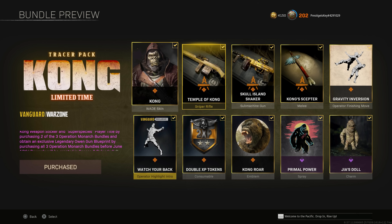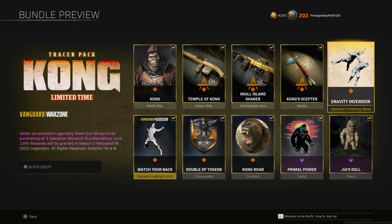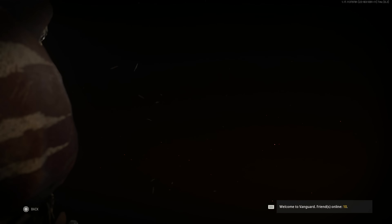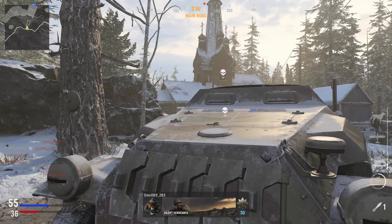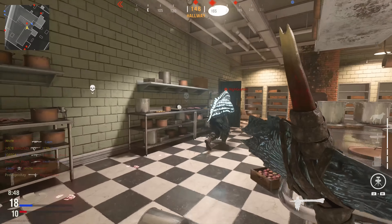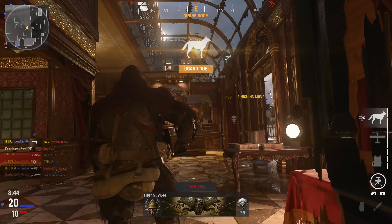A little bit earlier today, the highly anticipated King Kong pack ended up releasing in Vanguard and Warzone. There's one item in particular that caught my attention, and it's this finishing move called Gravity Inversion. The preview is nice, but you really don't understand the gravity of the situation until you grab an enemy in-game and realize you chuck them across the map like a piece of garbage. Flying like a ragdoll couldn't be more enjoyable. In this video today, I'm going to be doing a live commentary and we're going to see just exactly how many people we can chuck across the map with Gravity Inversion.